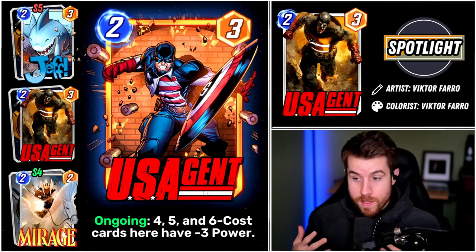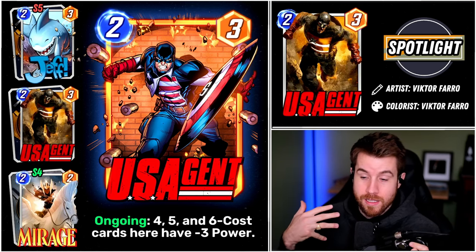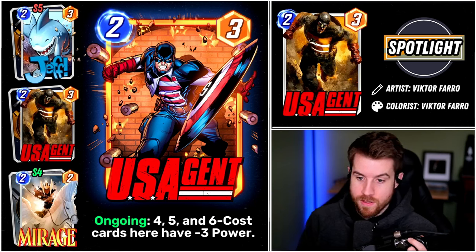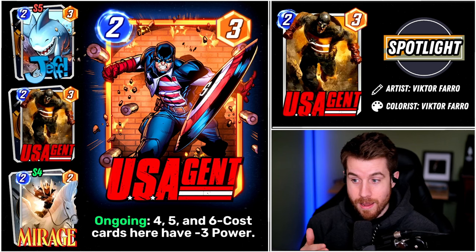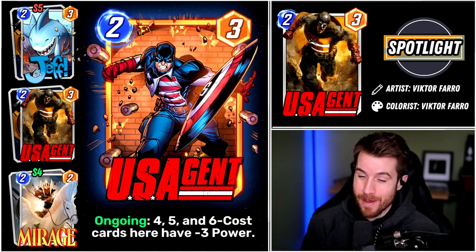Then you got Mirage, who actually is a bit of a sleeper pick in my opinion. I have a lot of fun with Mirage, I get a lot of value out of Mirage. She's just a good card that ends up getting replaced in a few decks because there's other more synergistic options for that respective deck. I think this is a very strong week for Spotlight Caches, but the card itself that's being featured — I don't know about that.